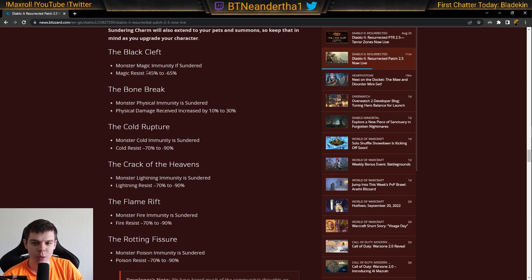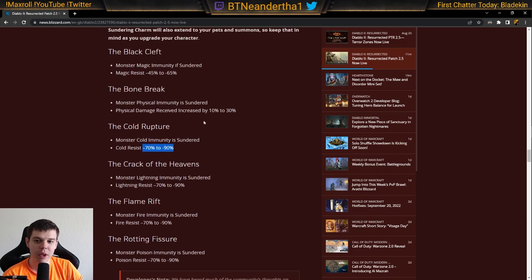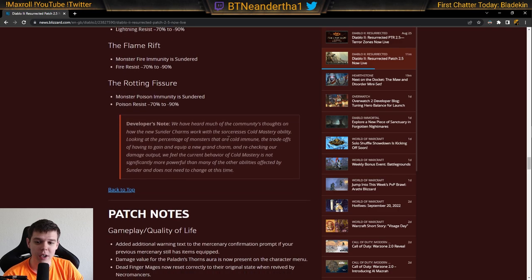For the Magic Sunder Charm, the negative resistance roll is 45–65. The Physical one is 10–30, which is a change I really like — 10% is not bad at all. Cold Rupture, along with Fire, Lightning, and Poison, are all in the 70–90 range. The physical change is a big improvement since it's not nearly as negative as before, unless you roll a 30, which is rough.